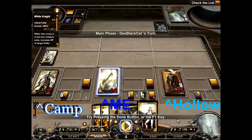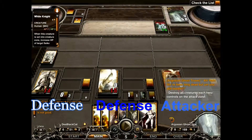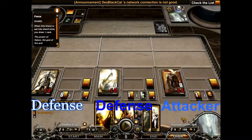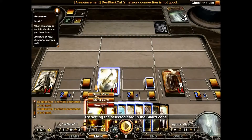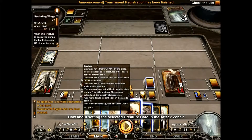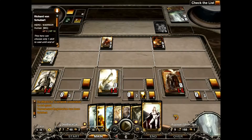You'll see Camp is on the left, I'm in the middle, and Hollow is on the right. I'm in the middle, Camp is on the left of me, Hollow is on the right of me, just so you get a sense of where everybody's at.